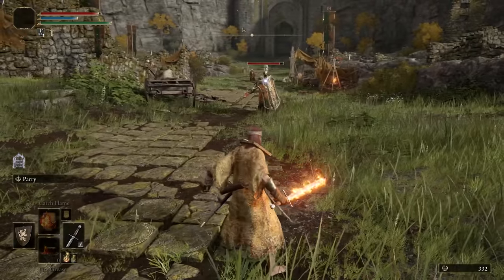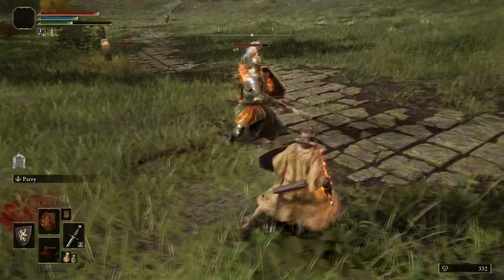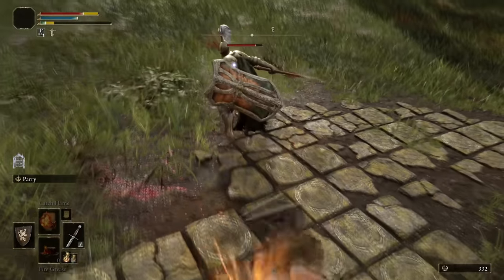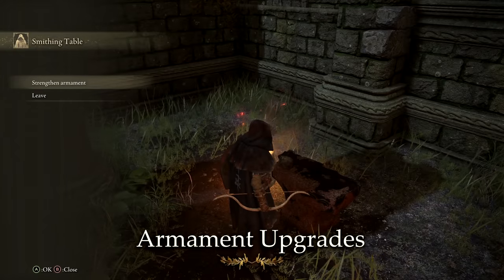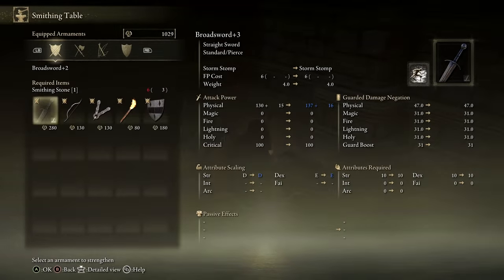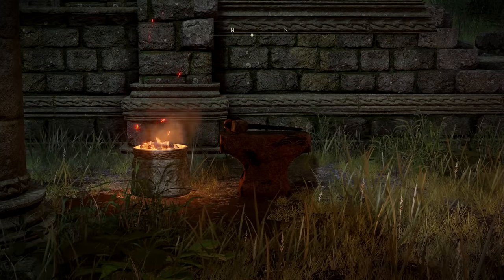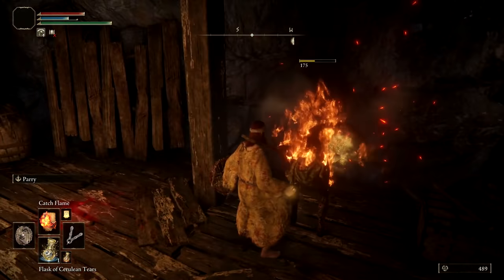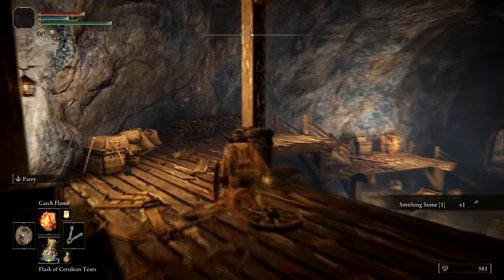Thinking creatively with craftable items or using utility items like bows is a great way to overcome difficulty. But sometimes you might just feel like your damage is too low — in that situation you'll have to reinforce your weapon, which can be done at the Church of Ella at the smithing table. Here, you'll be able to get most armaments to plus three with smithing stone shards found throughout the world. Special armaments require other special shards, and to go beyond plus three, you'll need to find an actual blacksmith.